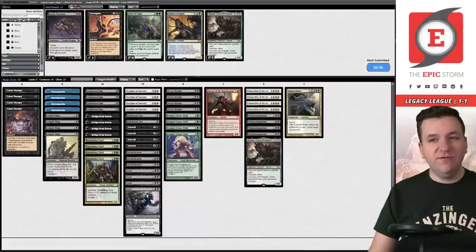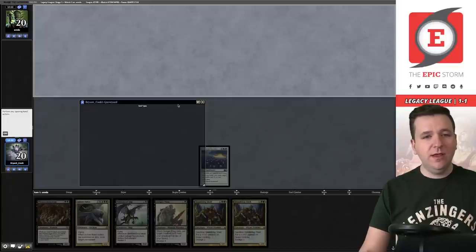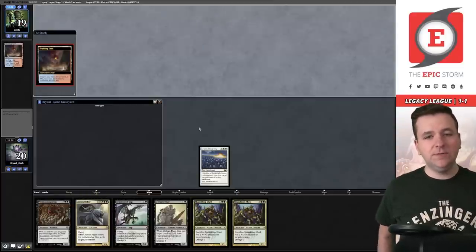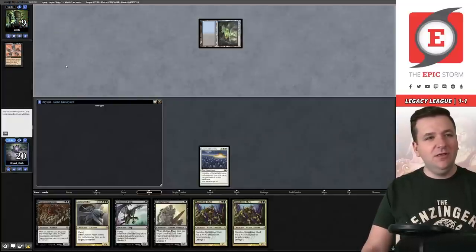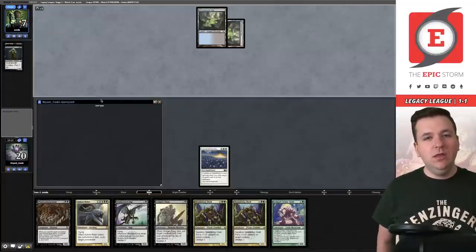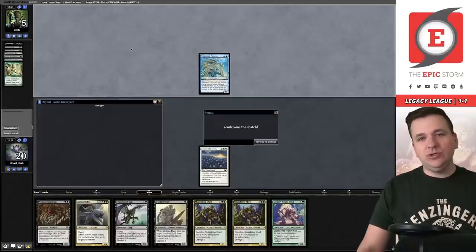Game four — we don't want to be on the play. We keep, put a Ley Line of Sanctity out, and hope for multiple turns. But turn one Scalding Tarn, Dark Ritual into Doomsday is going to kill us. It's worth noting that Mindbreak Trap wouldn't have been good enough — Doomsday was their second spell. If you really want to solve this matchup as Manless Dredge, you'd play Archive Trap. We're one and two.